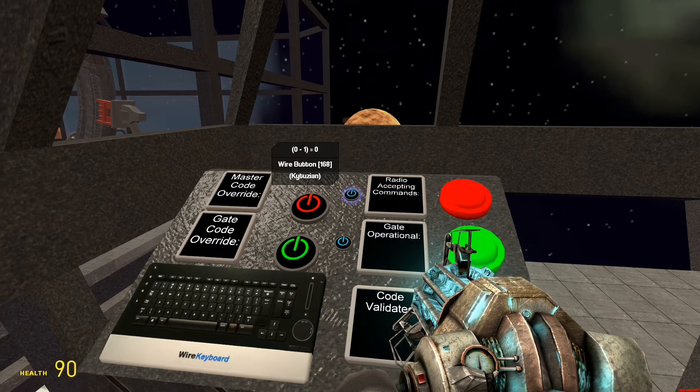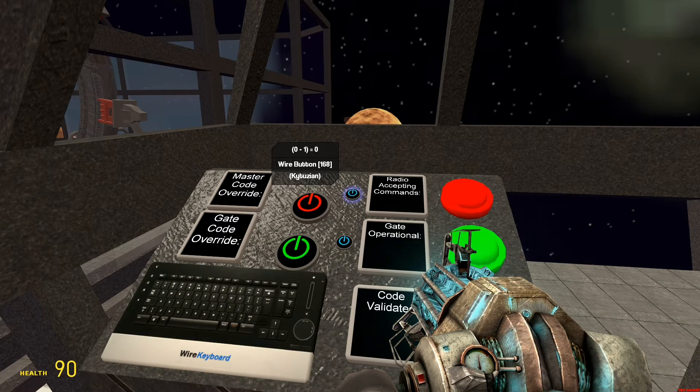You just press this button. If it's red, the radio will not accept commands. The only commands the radio can do is change the code and activate the self-destruct. So what that means is, if somebody has a radio and the master override code, they can remotely self-destruct the space station. But they have to have the master code to do it, so it's not really a security risk per se. However, if you are concerned, just turn it off and then it can't do it.